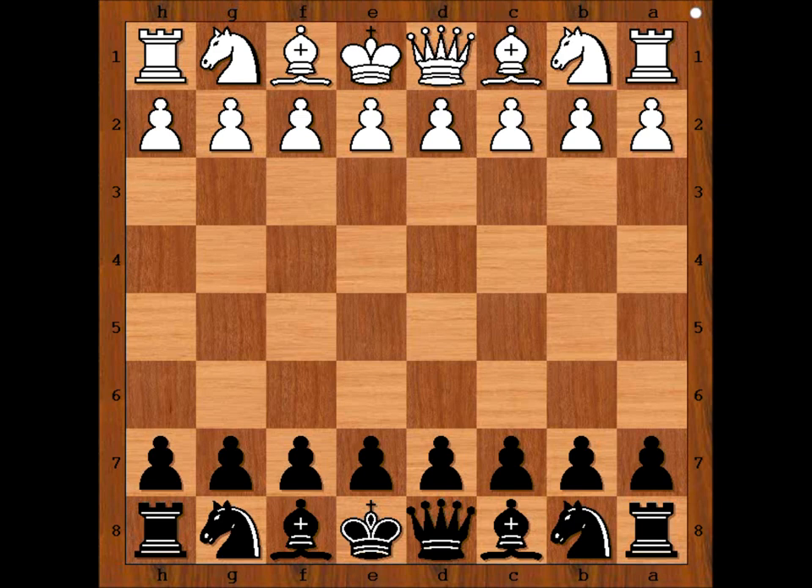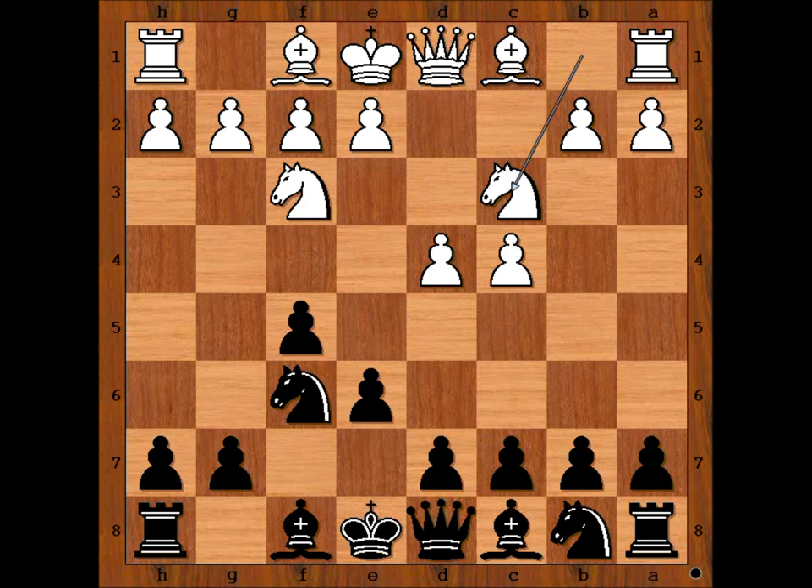Abramovich had white pieces and he started with d4. Botvinnik played f5 — Dutch Defense. Knight to f3, knight to f6, c4, e6, knight to c3. It is black to move. Bishop to b4 is the most popular move nowadays at the high level.